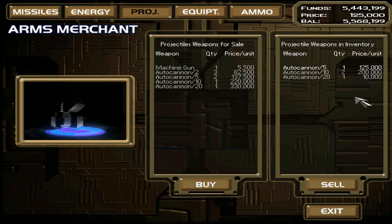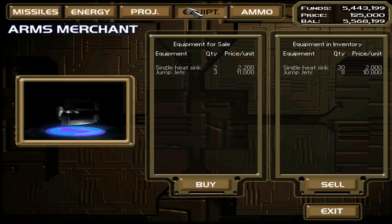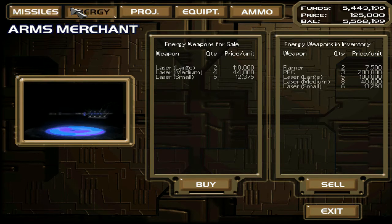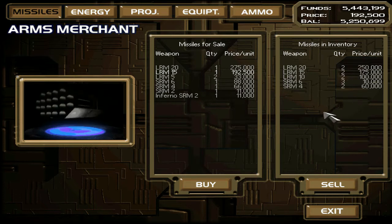The crappy prices on some of these are probably the result of gaining them before we patched. We didn't buy them — we got them as salvage — so it doesn't let us sell them at a proper price. We couldn't make any money before the patch; now we could. I don't see anything all that attractive for us to buy. We could buy extra launchers because if something gets damaged we have no way of replacing them, but not for now.